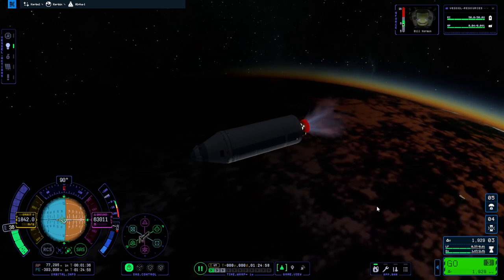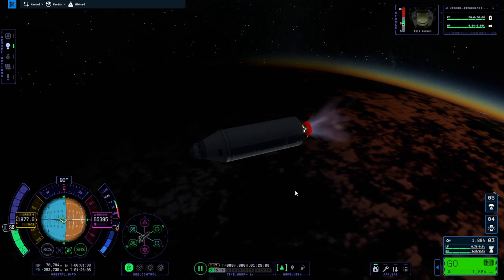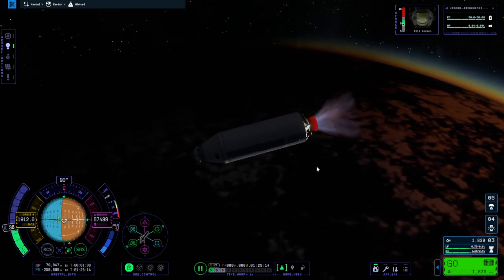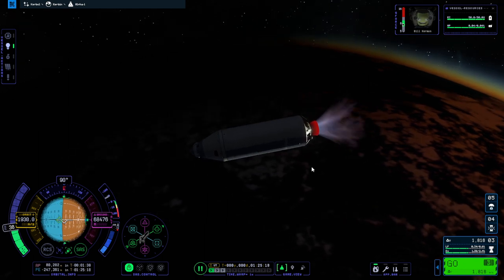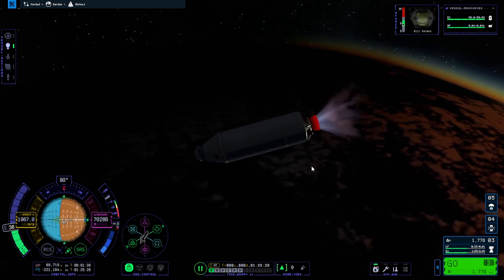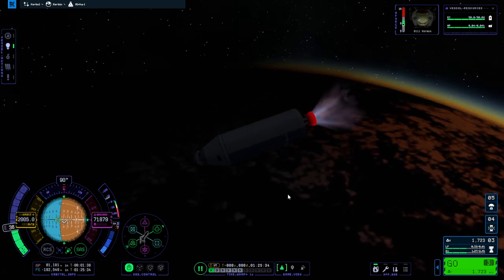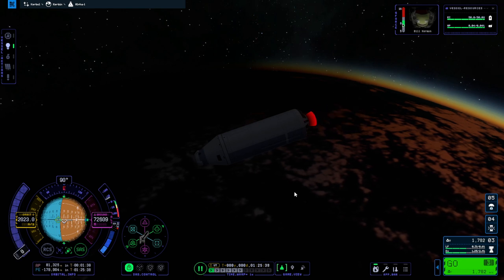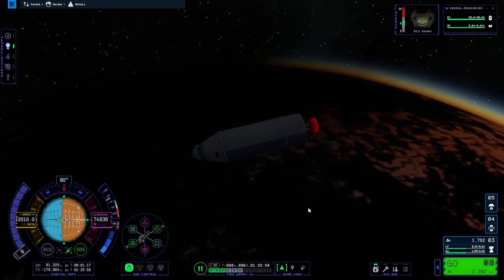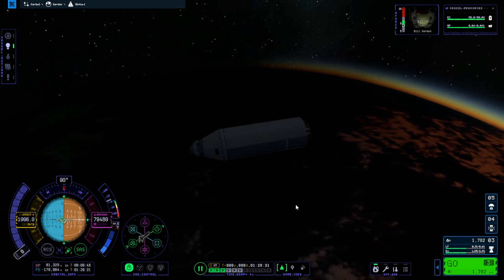Then you can pitch to zero — pointing at the prograde vector is the most optimal situation. Throttling down quite a lot here. What we want is that by the time we're close to the end of the engine burn, we are at apoapsis and that should be in space. We're a little bit overpowered — we could use a smaller engine or maybe a couple of Sparks. We could also have gone with a flatter trajectory earlier on. If you find you have too much time to apoapsis, you can just shut down and coast.